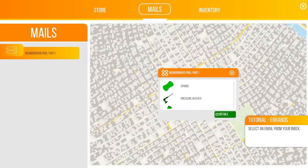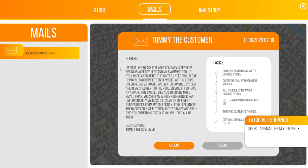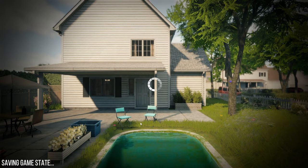Hi there, I'd like to ask for your company services. Spring is already here and my swimming pool is still uncleaned after winter. I need full algae removal, disinfection of water with chlorine. Chlorine tabs, floater and water control system are in my shed next to the pool. Also, my kids lost some rubber ducks from my collection - if you find them and put them in the basket, I'll give you something extra. Alright, let's see what we can do.